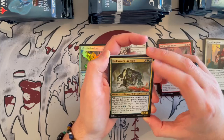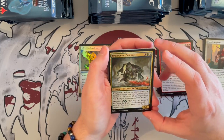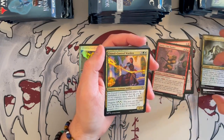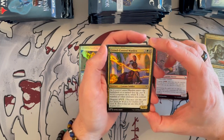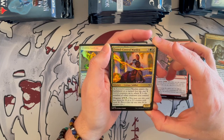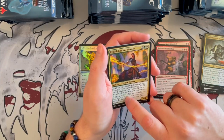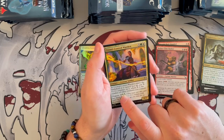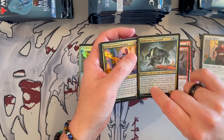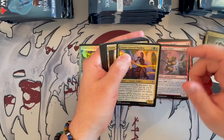Undercover Crocodile is a 5/5 that costs 6 with Simic in its cost. Whenever it deals combat damage to a player, you get to investigate, and you can disguise it for 3 in any of the Simic colors. Very, very strong in the right deck. Then we get Crocodile Borden — it's a 4/4 Centaur Soldier, costs 5, it is Selesnya. Whenever it enters the battlefield or is turned face up, you put X +1/+1 counters on it, where X is the number of other creatures you control, and you can disguise it for the same cost. Very, really good.